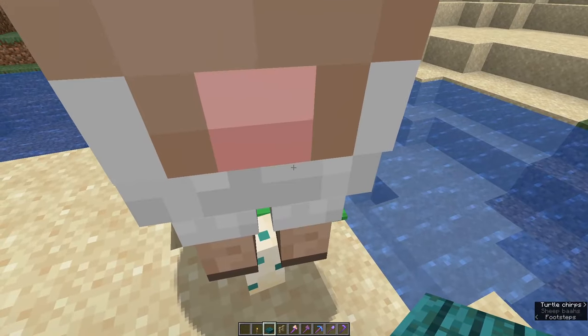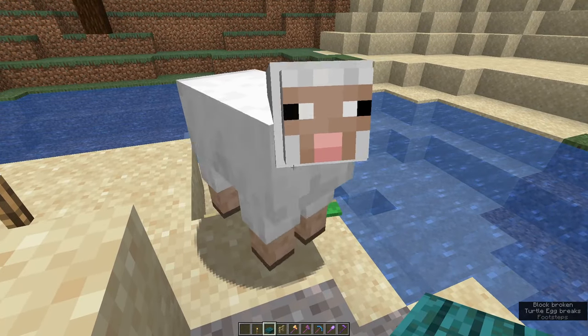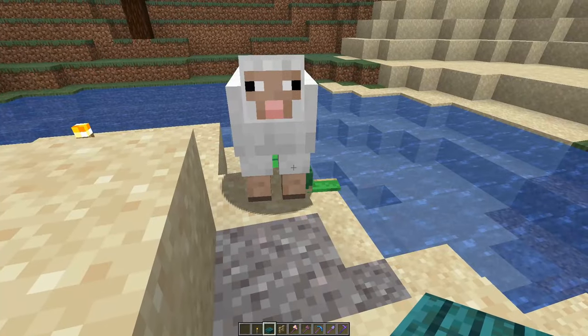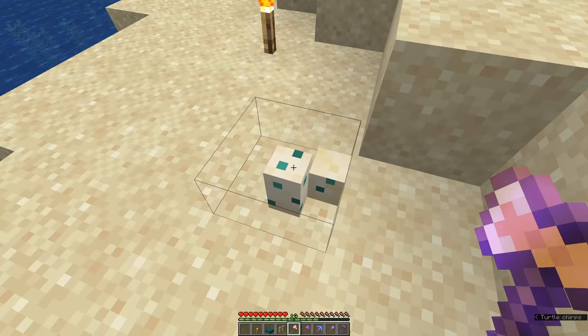A sheep walks on the eggs and breaks them — demonstrating exactly what happens. Any mob can walk on them and break them. Let's get these ones picked up quickly before that sheep comes back.